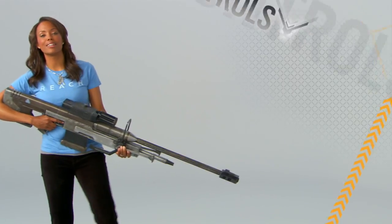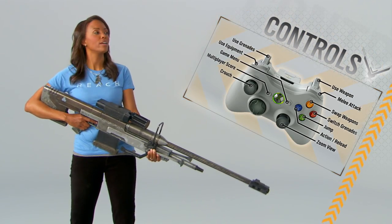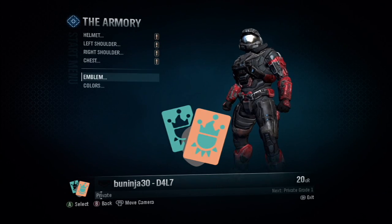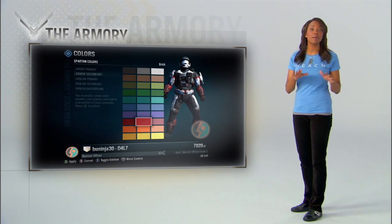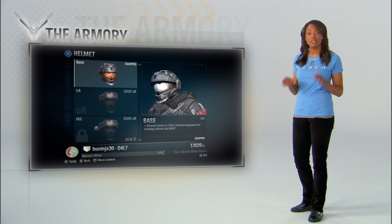All right, let's take a look at the gear. First off, check out your controls — they're a little different this time. I don't want to hear you crying about how you didn't understand which button made you jump. Next stop, the armory. Choose an emblem, a service tag, and a paint job. Not all of the armor is available in the beta, but trust me, there is plenty of cool stuff to check out. And the more you play, the more you get.